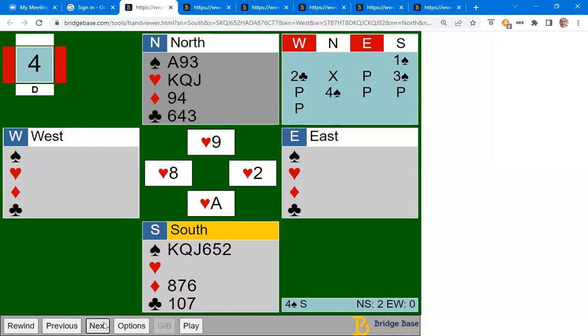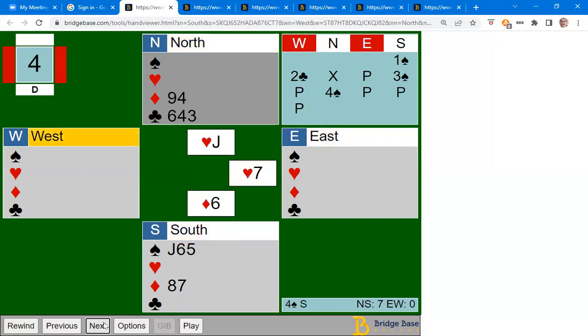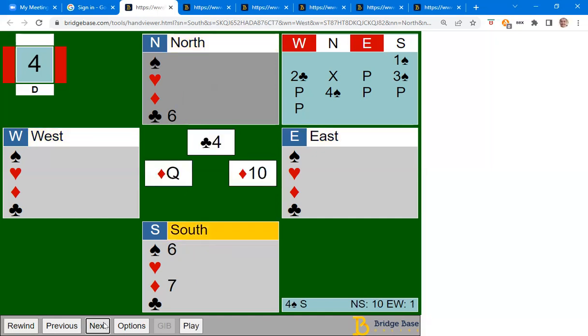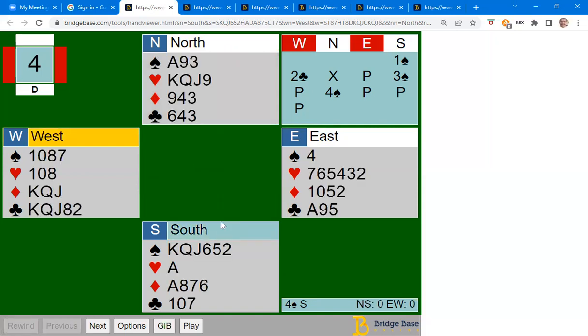We'll start off by playing our king. Once everyone follows, we're in good shape. We cash the second round with the queen, keeping the ace in case we need to get there. When we play the second round, east discards — so there's one trump left — but we can easily draw it with the ace, and now we cash our three hearts, discarding clubs and one diamond. At the end we'll lose two diamonds, but we'll make our eleven tricks.